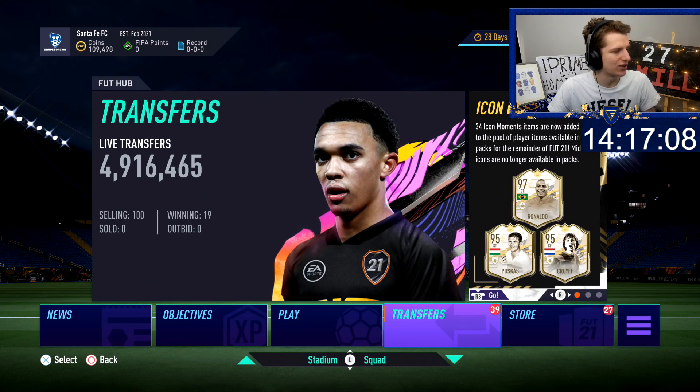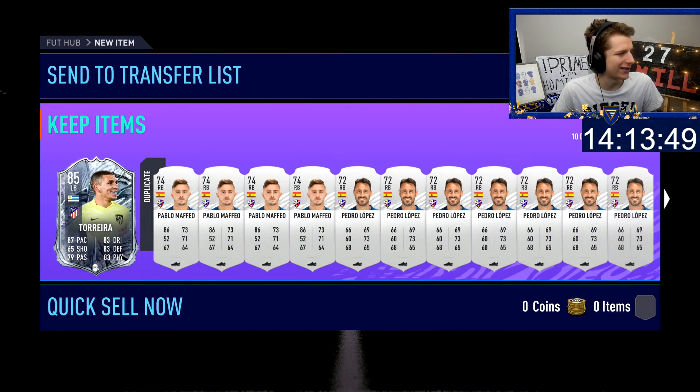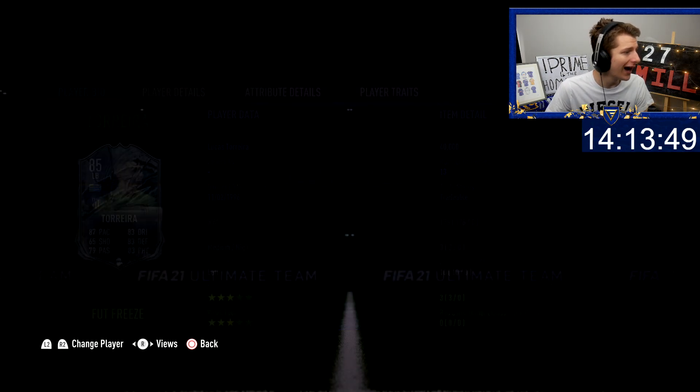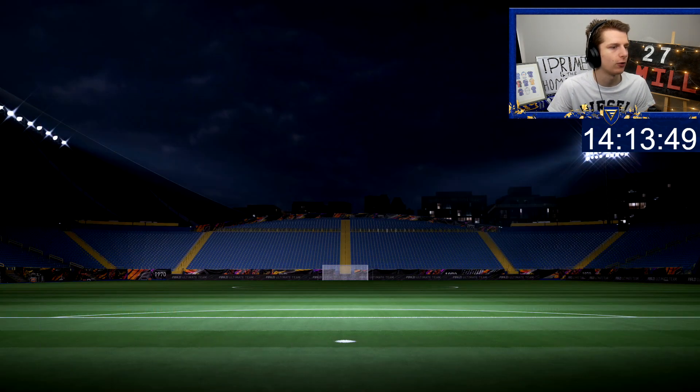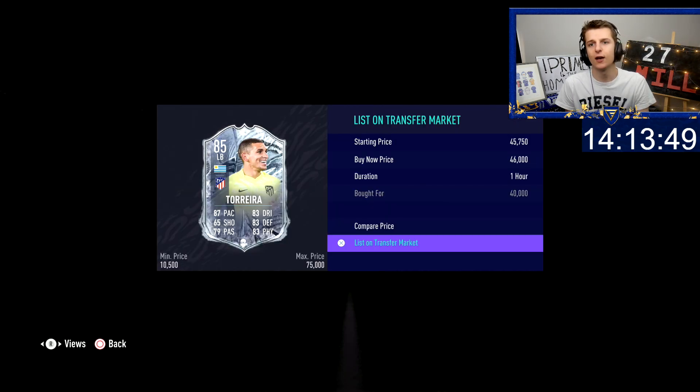We managed to get our second deal and it's quite a big one — a Toreiro at 40k. Toreiro has been going for 46k both this morning and last night, so I may wait after 6pm for him to rebound. The idea is selling at 46k — that's a 6k difference with a tax of 2.3k, meaning a 3.7k profit. A really nice return on investment on the Toreiro — it's just a game of waiting for them to sell on.